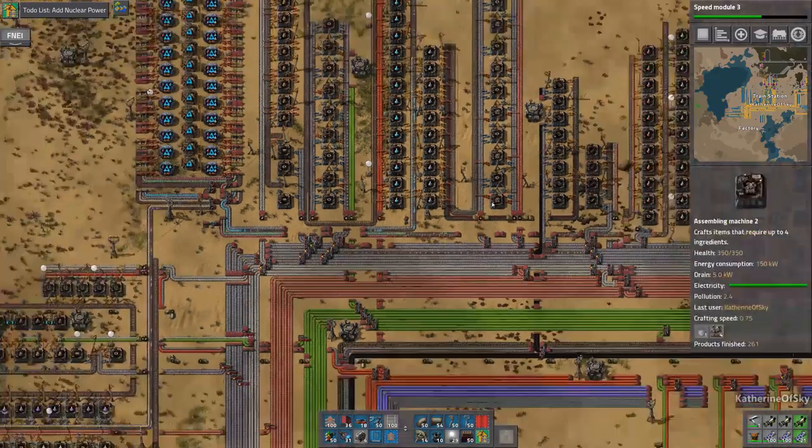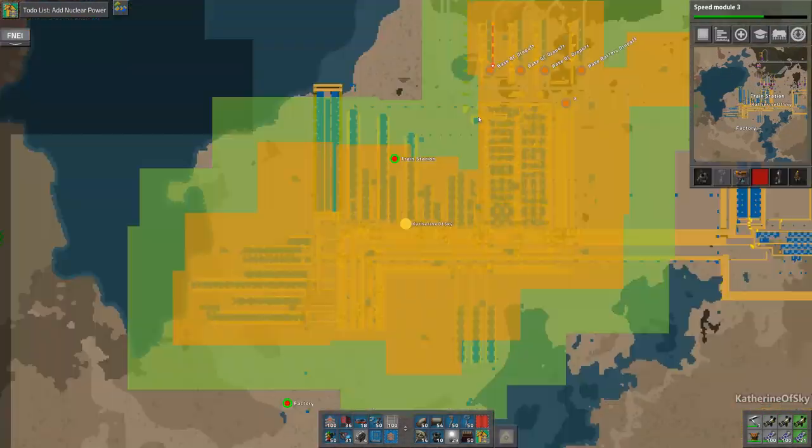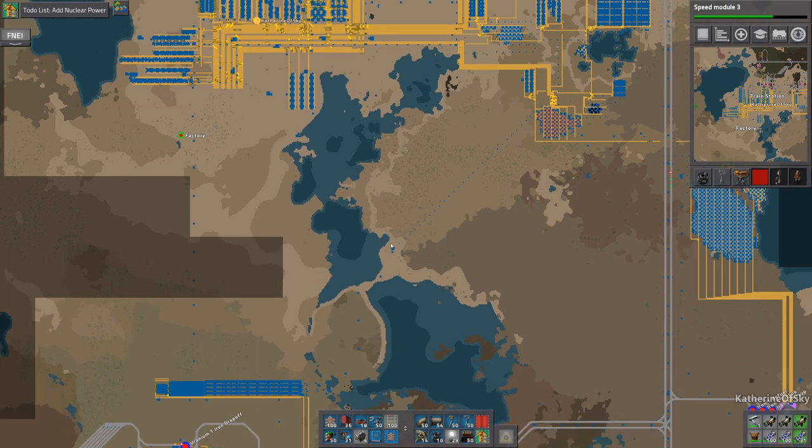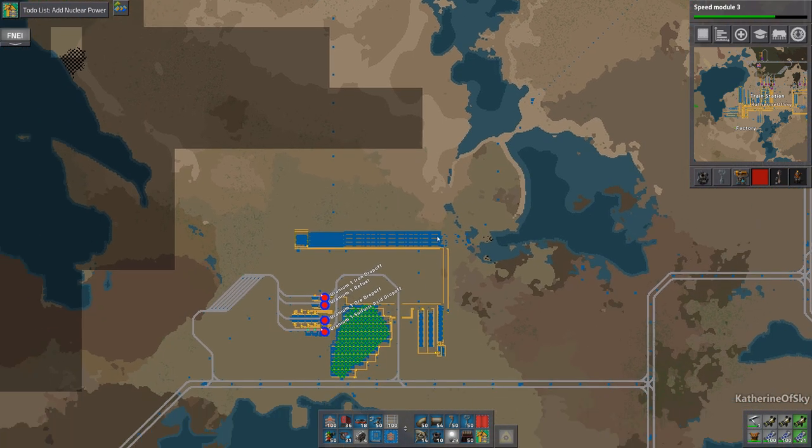Greetings and welcome back to Factorio. I'm Catherine of Sky and we are in our base. We added a bunch of Roboports in the last episode, so let's turn this off. I think we really wanted to work on nuclear power in this one, so that is what we're going to be focusing on today.